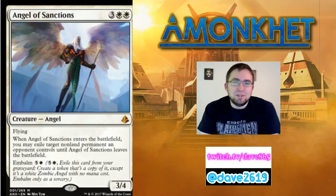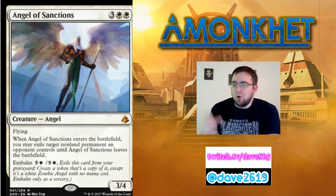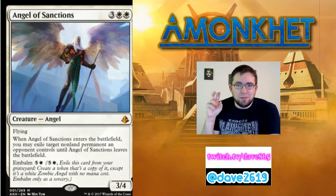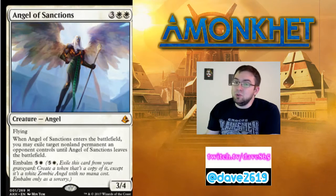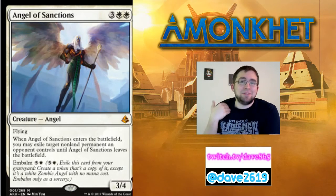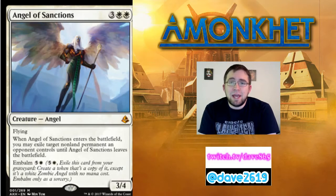Creatures like this are usually removal magnets. You drop this down, O-ring their big creature, pass a turn, and they remove it with a destroy effect — because it can die to that. When they do, they get their creature back. But on your turn, you embalm this and get Angel of Sanctions again. Embalm is kind of like flashback on creatures — that's the tone that's come up a lot when discussing it locally.